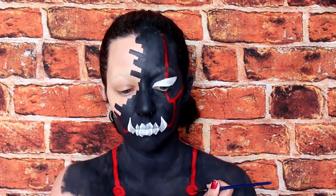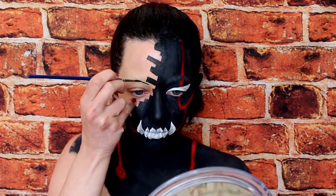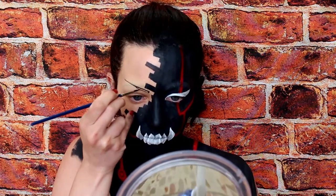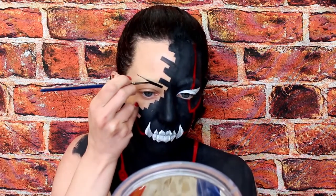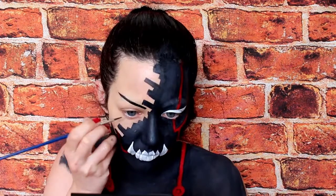Add in the details on the round things on his chest with some black face paint and a detail brush. Then for the non-transformed side, add in the eye shape and eyebrow. The eyebrow is basically just a straight angled line that's thicker on the inner corner — these brows will probably never be in fashion — using a detail brush and black face paint.